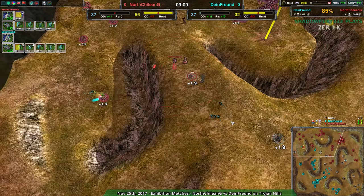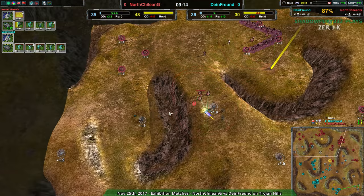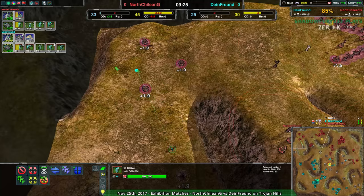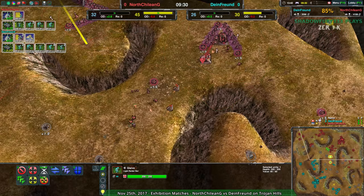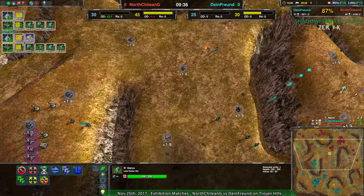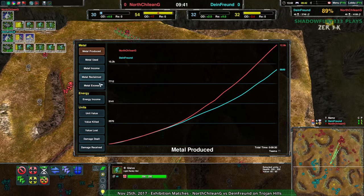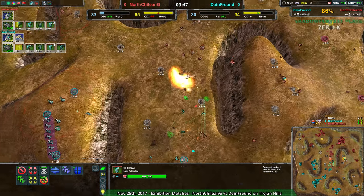North Chilean G is actually coming under a little bit of fire. Dimefront taking advantage of NCG's rapid expansion and thus lack of defenses to deal with a fair few metal extractors. North Chilean G able to stop it well enough. One glaive went north and is going to take care of about six metal worth of expansion — that could even things out. North Chilean G still has a 3K advantage army-wise, a lot of that in the air.